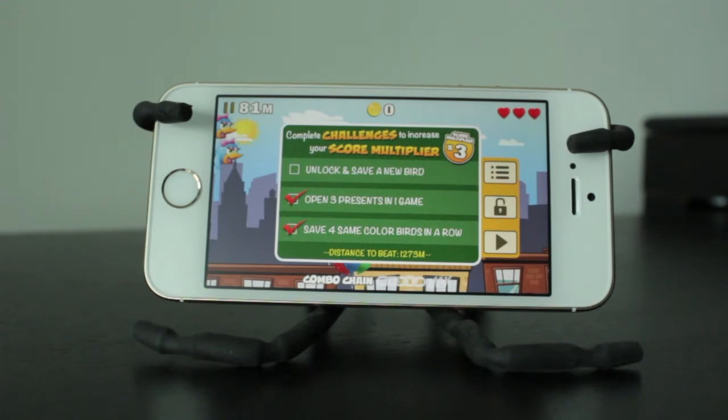Anytime during the game, if you press the pause button on the top left, you'll be able to access your challenges and see what you want to try to do within your current game as well.